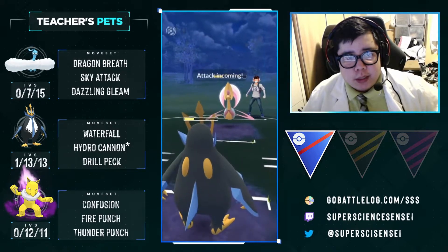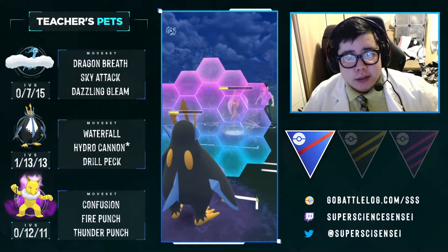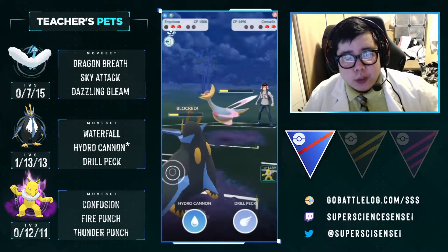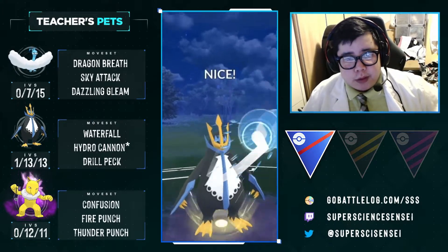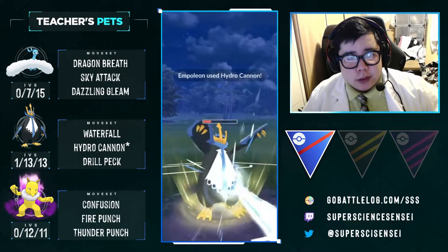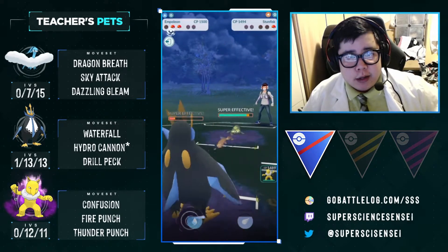They did go for the Grass Knot — as you guys saw, Grass Knot doesn't kill, but we are forced to use a shield. The energy gain on Psycut is very, very fast. We didn't throw at the same time, so we sneak in two more Waterfalls to make sure we have a little bit of excess energy on whatever comes in. With just three more Waterfalls we'll be able to throw another Hydro Cannon or Drill Peck depending on the situation. And it is a Galarian Stunfisk.